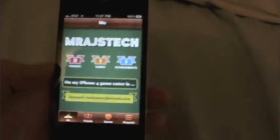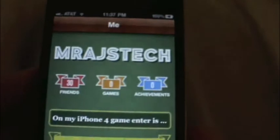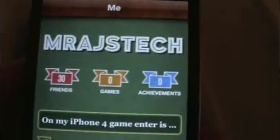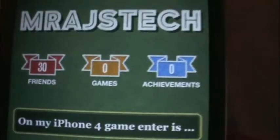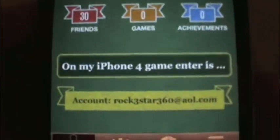It's like when you jailbreak and someone spends like a year photoshopping UI images. So you can see right there — Mr. AJ's Tech. It has a big logo at the top. It has how many friends, how many games, achievements. Of course there's no games because this is beta and no games have updated for this yet.